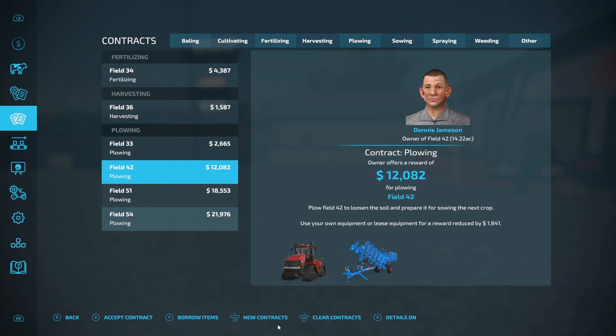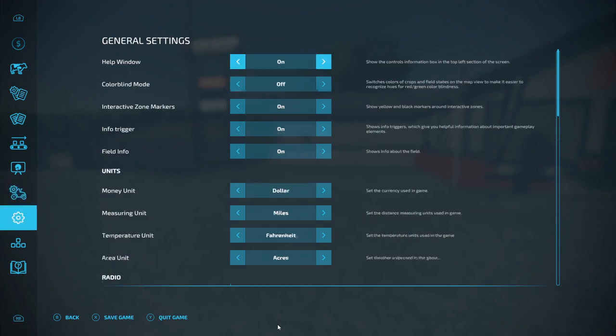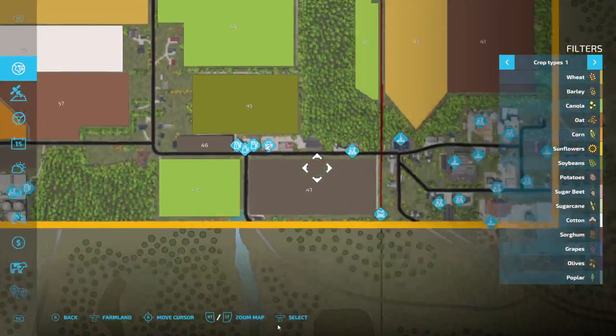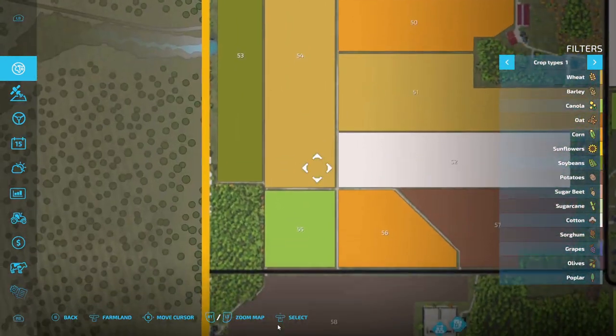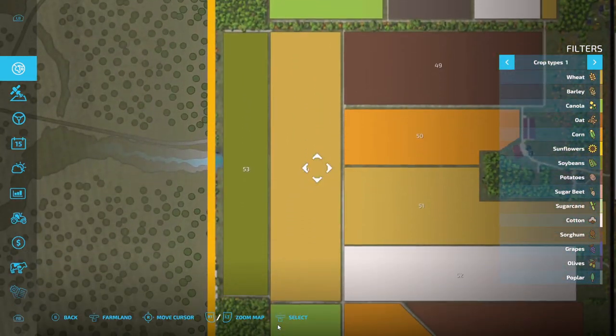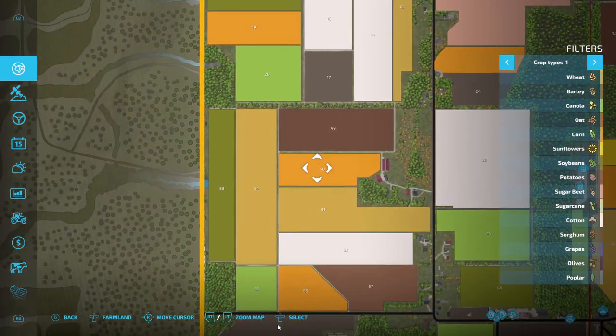I don't know if I want to do a huge plowing contract right off the bat. Let me see what field 54 looks like — it's pretty square, a rectangle I guess. I don't know if I really want to start off plowing.